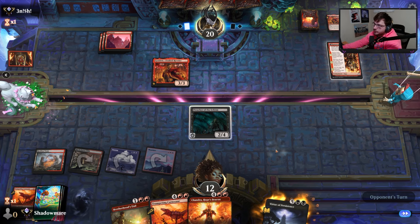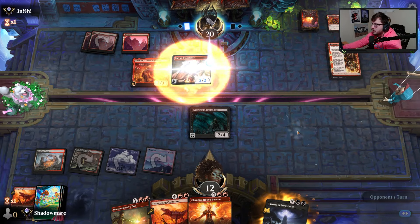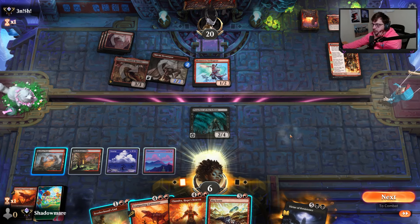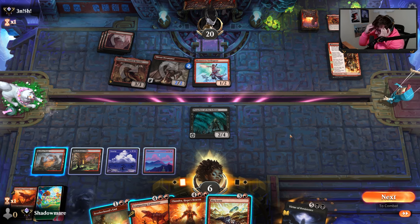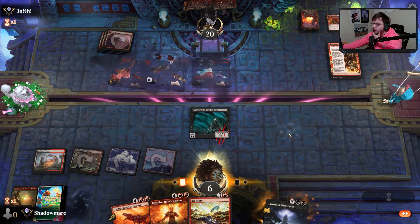This game is fitting the category of having too much removal and not enough action. A Big Score could take over — there it is. Six mana, definitely within burn range. Big Score, get rid of Chandra but we'd have to hit a land which isn't likely. So let's deal three damage to everything, clear the board, and attack, leaving a 1/1 lifelinker back. Hopefully we can grind this game out.